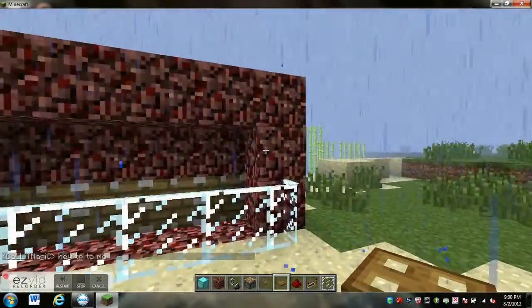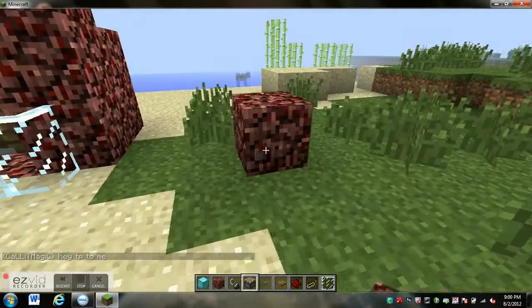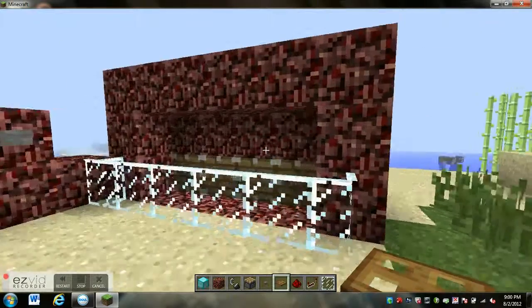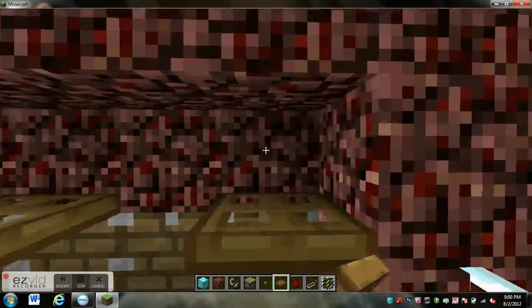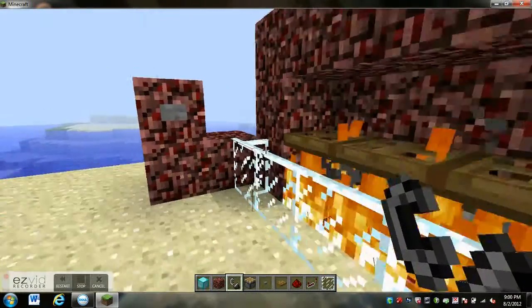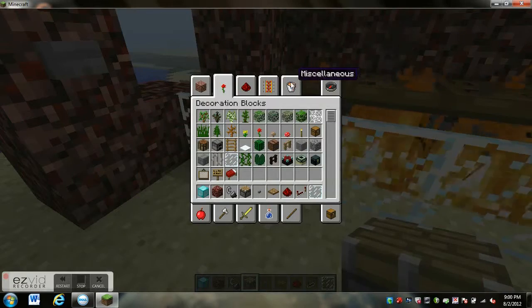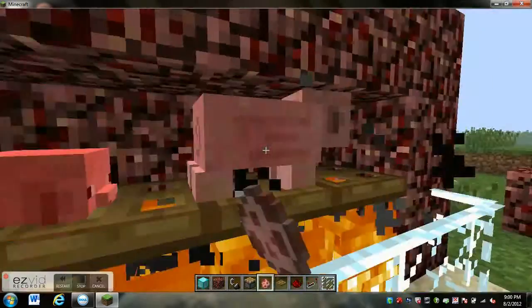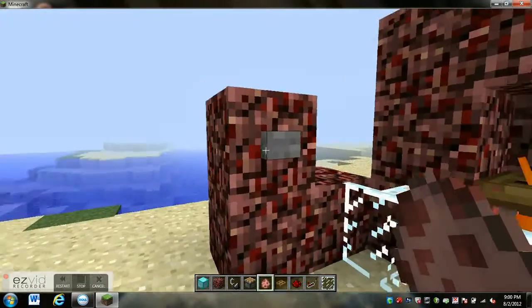So you see the trapdoors? For example, right here — I'm going to go on the bottom. Do that, that, that, and that, and you're done. You gotta do that. Then spawn your little pigs. And done.